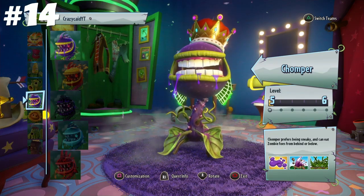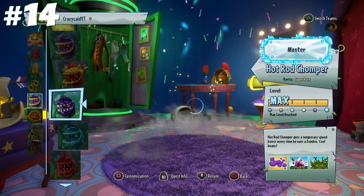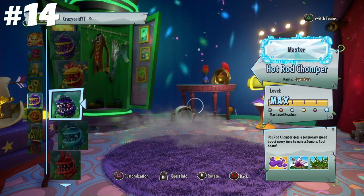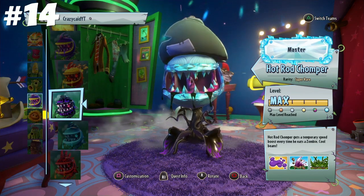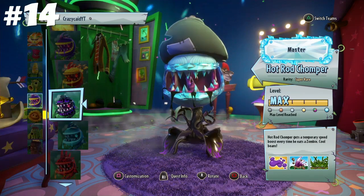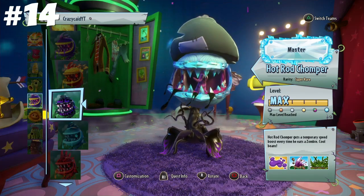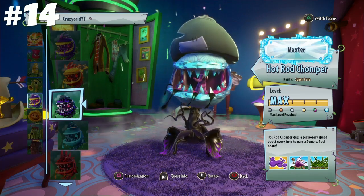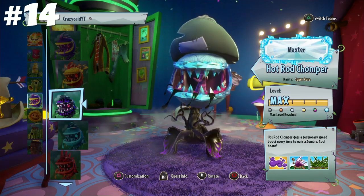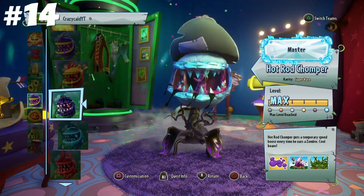As for variants, Chomper has Hot Rod Chomper, which is like 7 out of 10 at best. There's Count Chompula, which I've heard is pretty good, although I haven't used them that much myself. Most of the Chompers are like B tier; Hot Rod is like A tier at best, and even that I'd say is a stretch. But overall, he's not entirely useless because he is good at close range, but outside of that, he's not really much of a threat.